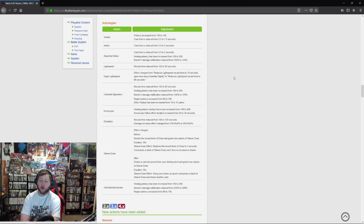Lightspeed recast time reduced from 120 to 90 seconds. Celestial Opposition recast time reduced from 120 to 60 seconds — healing potency increased from 100 to 200, barrier damage nullification reduced from 150 to 125. Again, doubles the healing with slightly less of a barrier, but you can use it twice as much now — seems super worth it.